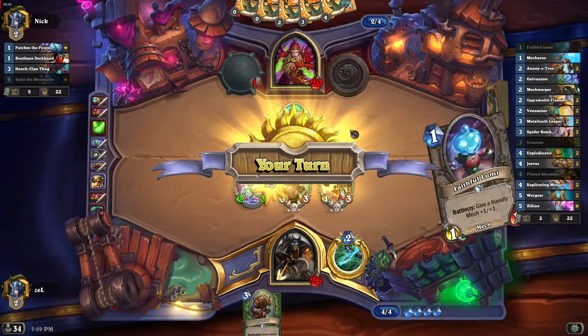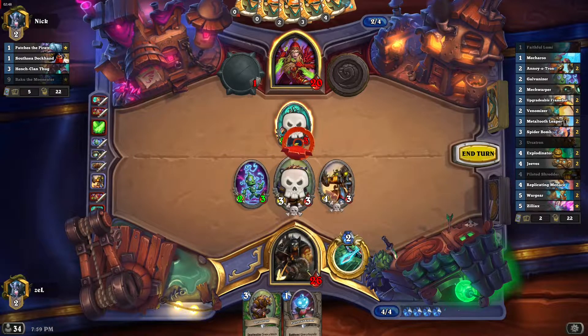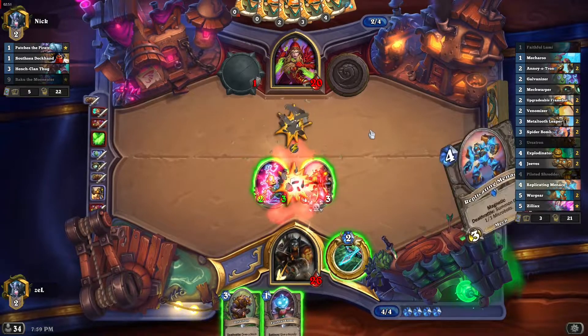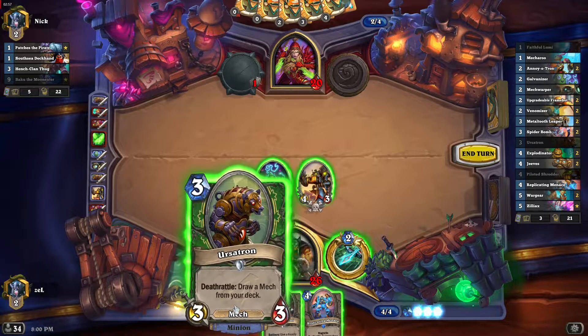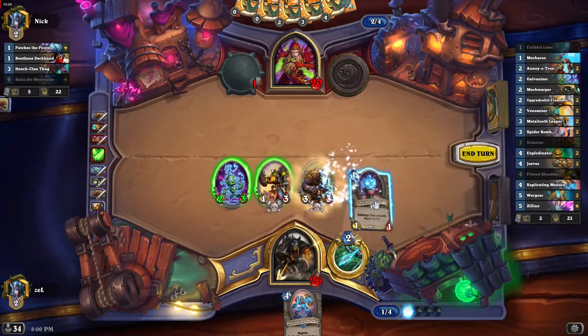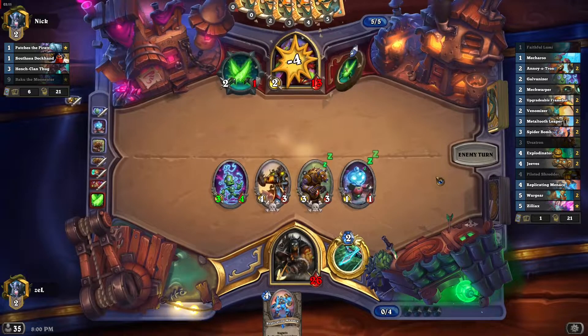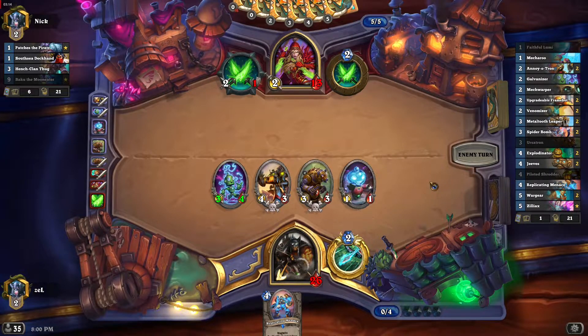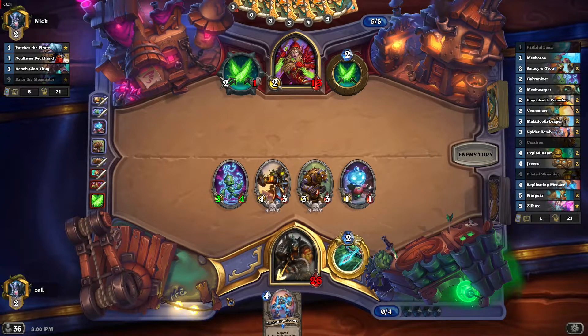He will start trading. Ursatron can be used to draw a card — Replicating Menace. Let's play another Ursatron, and Faithful Lumi on Galvanizer. He's only at 13 health. We have lots of damage, and this magnetic is basically a charge right now, so it looks good.